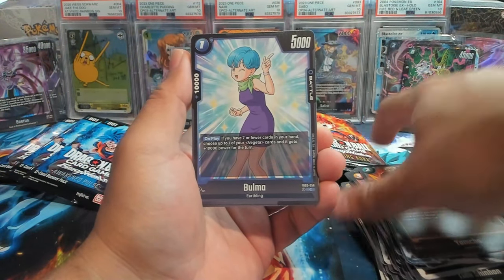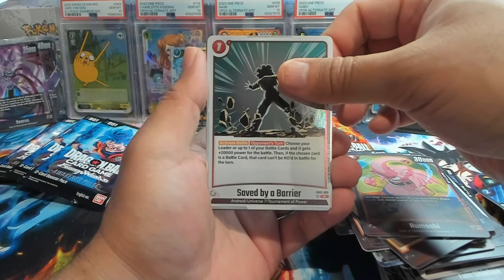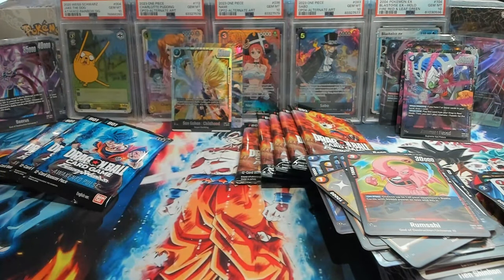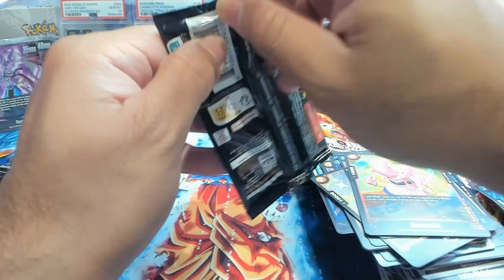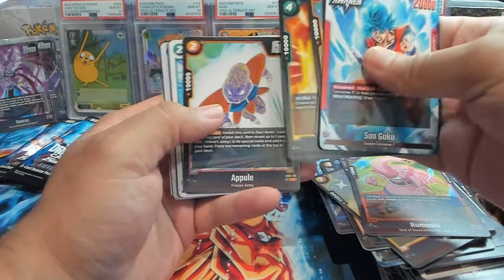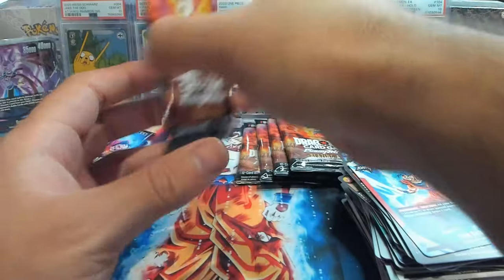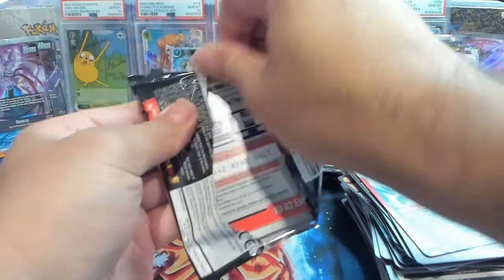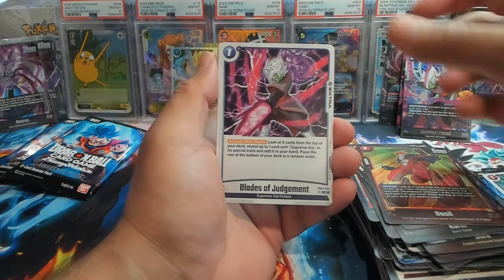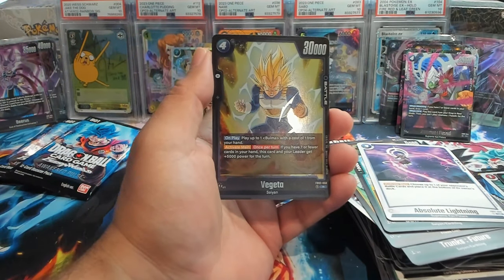We have Yamcha, Bulma, Mecha Freeza, Sensu Bean, Beerus, Shin, Ramshi — also getting some love right now — Saved by the Barrier, and SR Fused Zamasu. Really like that card — very helpful especially when you're low on hand size and it doesn't die if you KO it. First rare is Tournament of Power and then the regular rare Trunks. Hopefully we can pull an alt art in Awakened Pulse and a secret rare in Blazing Aura — that would be insane.